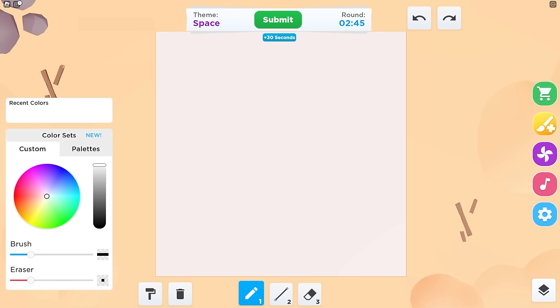Today we're playing a speed draw with all my friends! Yes, sir! Let's do it! And the theme is space, so we have to make a space world.